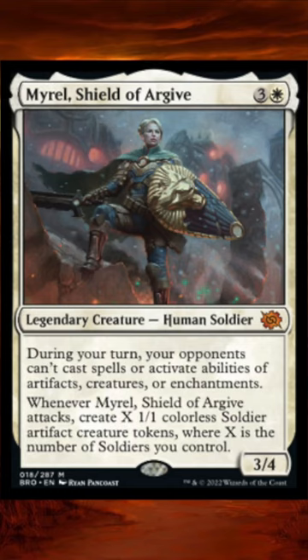Today we're talking about Mural Shield of Argive, which is a 4-mana 3/4 that says during your turn your opponents can't cast spells or activate abilities of artifacts, creatures, or enchantments, and when it attacks, create X 1/1 colorless soldier tokens where X is the number of soldiers you control.